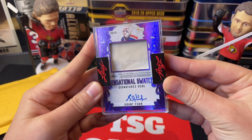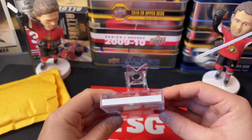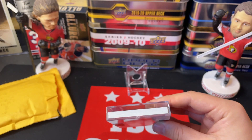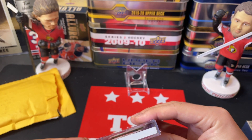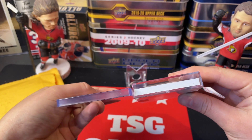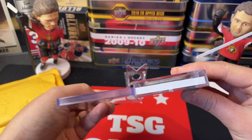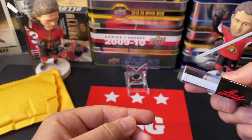It's memorabilia — doesn't say the details. I've got big top loaders but I don't know if that's going to fit. I might have to buy like a 360-point top loader because I don't want it floating around in a smaller card holder — you can see there's lots of space.